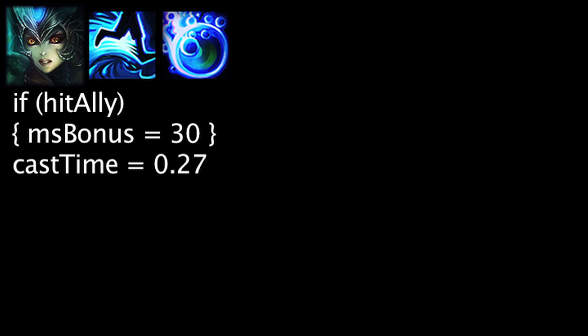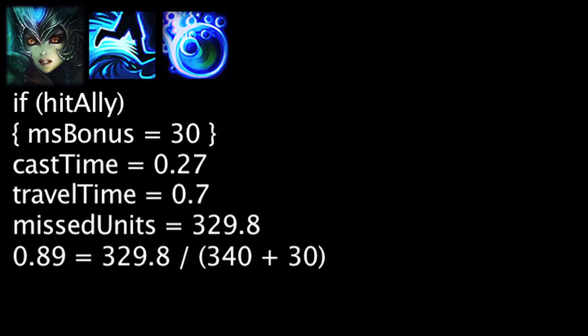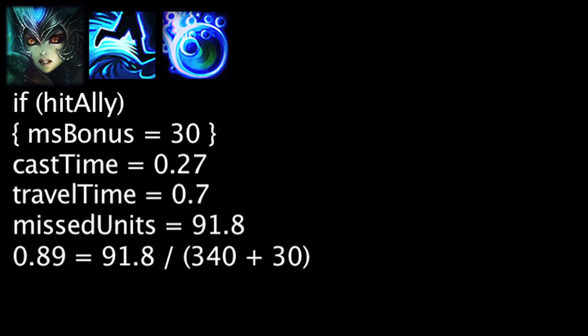It will take Nami 0.27 seconds to cast Aqua Prison and 0.7 seconds for it to travel to an allied champion. In this time, she could have moved 329.8 units. After an ally is hit, the movement speed boost will become cost effective in 0.89 seconds. If we assume Nami is moving during the 0.7 second travel time, the boost will become cost effective in 0.25 seconds.